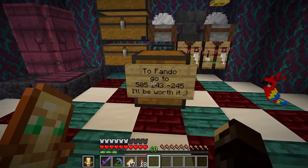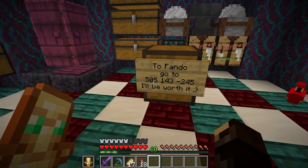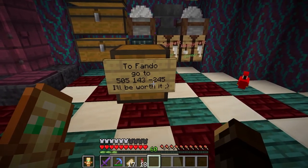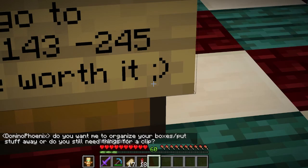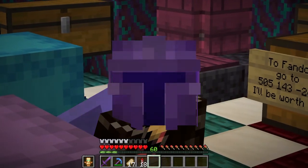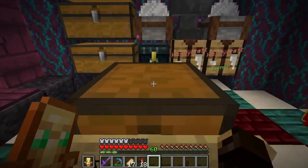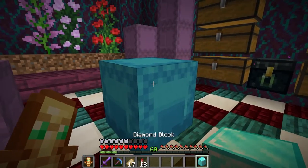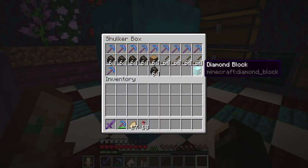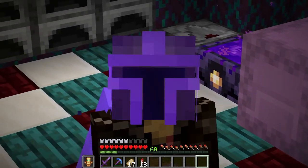Wait a minute, what's this? A note: 'To Fando. Go to 505, 143, negative 245. It will be worth it, winky face.' A winky face? I can't resist a winky face. Change of plans, this takes priority. What's in the chest? A diamond block. An excellent head start — nine diamonds down, nine hundred and ninety-one to go.